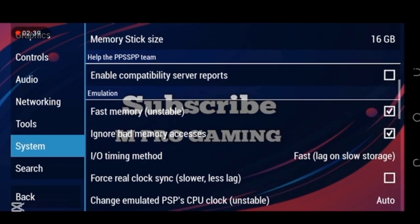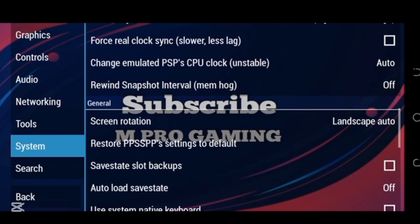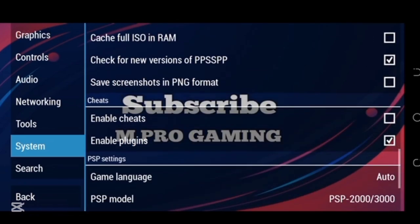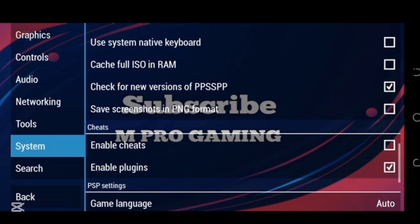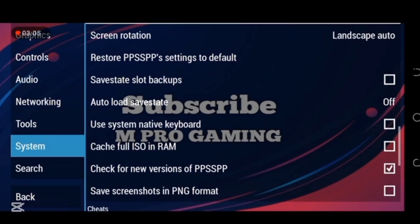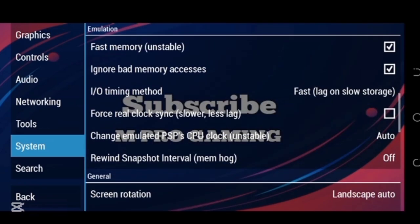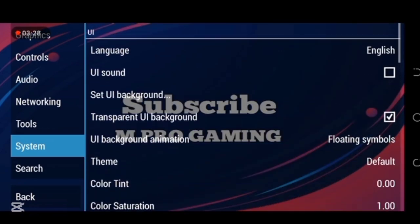Here we are now. Fast Memory Unstable and Ignore Bad Memory Access — make sure you turn both of them off. If it still doesn't work for you, you can restore your PPSSPP settings to default to be on the safer side. Keep in mind that after restoring to default, you'll have to go back and check everything since it starts fresh. Ignore Bad Memory Access and Fast Memory Unstable must both be switched off.